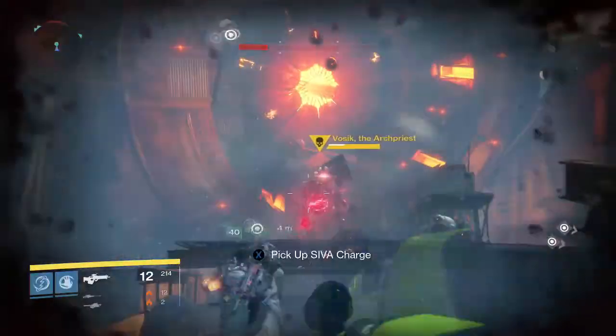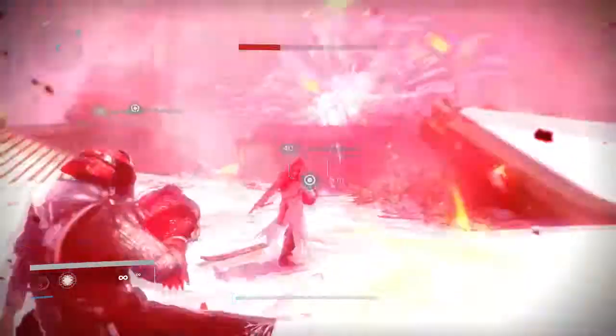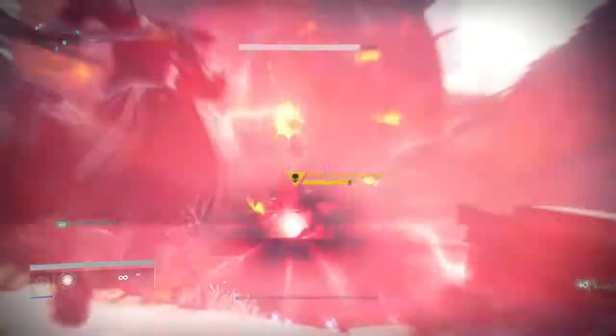Shield's almost down. Yeah, we need to get his shield down. Shield's going down — we need to keep throwing at him. So close to dead right now. His shield's down, we need to do damage.